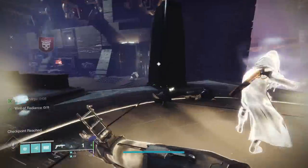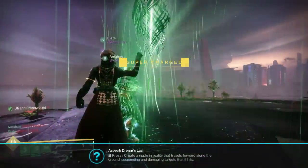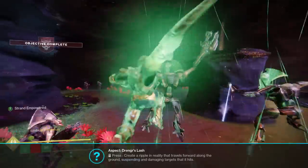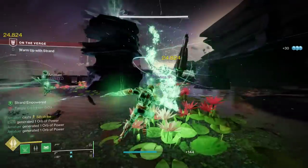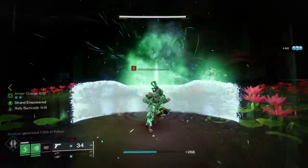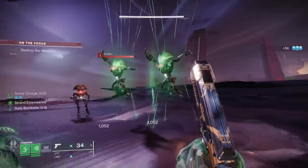Another important tip: during the Lightfall campaign there are several moments where you interact with Strand empowerments and get your Strand subclass unlocked temporarily with much more ability recharge rate. Importantly, what exotic armor you have equipped will activate during those empowered moments. For example, the Armamentarium gives you two grapple grenades, and the Assassin's Cowl will make the Hunter invisible when getting Strand melee kills. The exotic armor you pick matters quite a bit because of this.